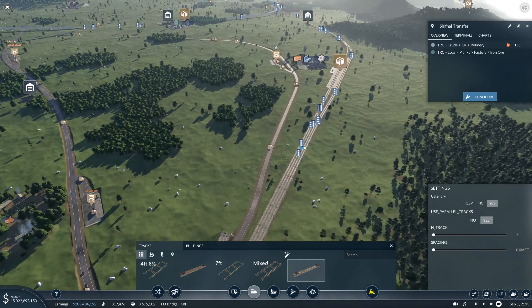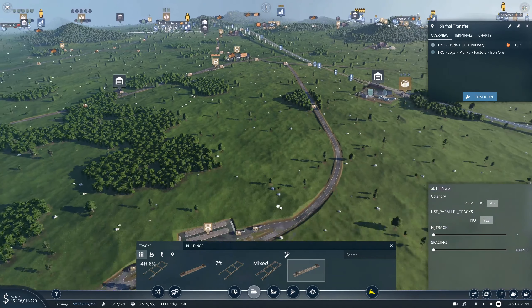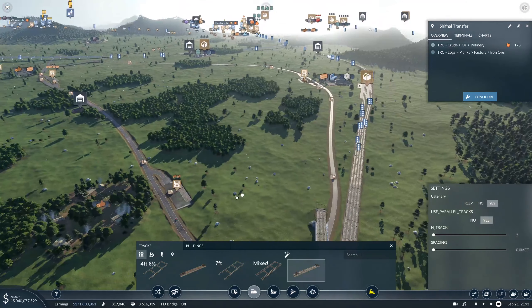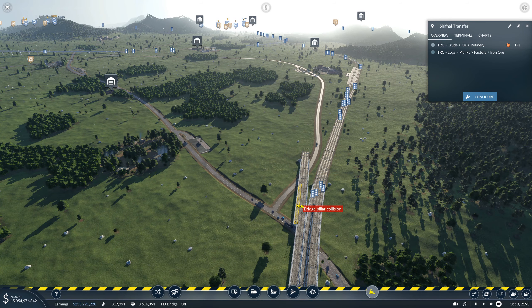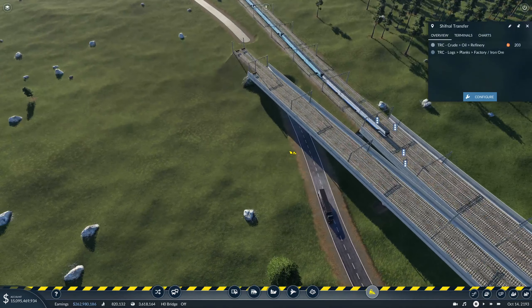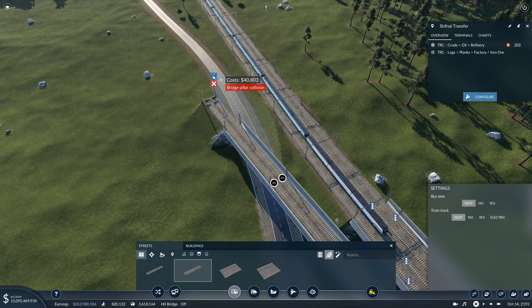I don't think I missed anything there. Now where do we reconnect — we need to go all the way... that will be slightly more challenging, but I'll manage. Why do we have three? I want to remove it — how come you have a bridge pillar collision? No, I removed the wrong one. Let's redo that — there we go, no collision.